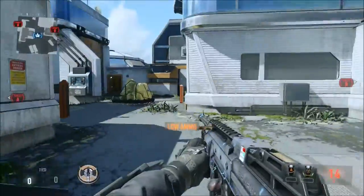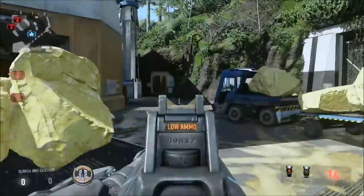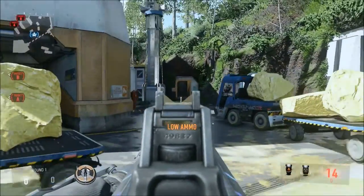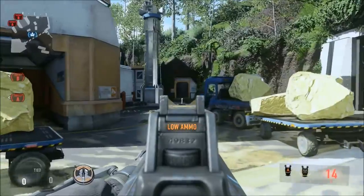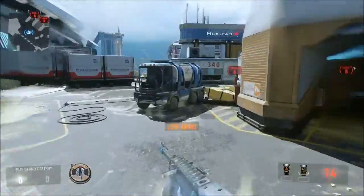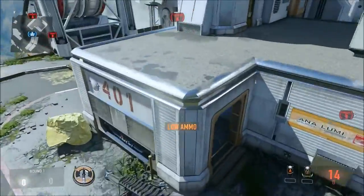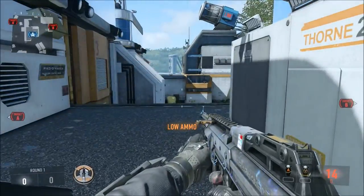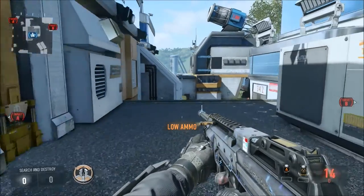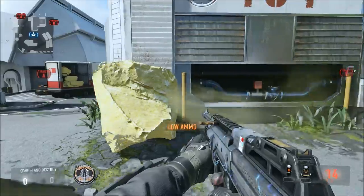That's a good spot. The last guy is going to watch tunnel and top yellow platform to see if anybody's over there. He can snipe or use an AR. You usually want a sniper running Overkill with an SMG, at least one AR, and the last guy can do whatever he wants. That's usually the best weapon setup for this map.